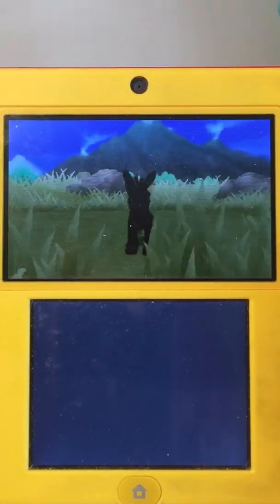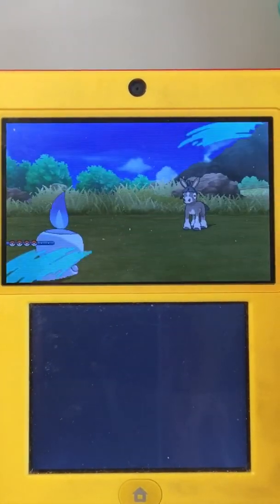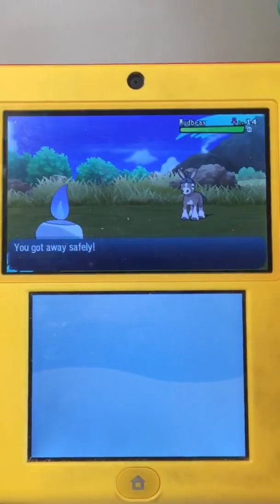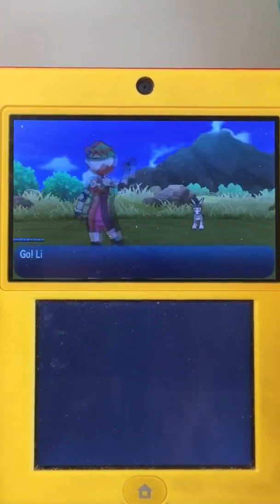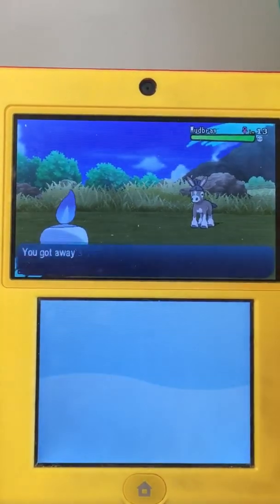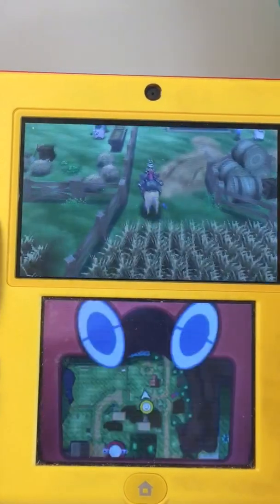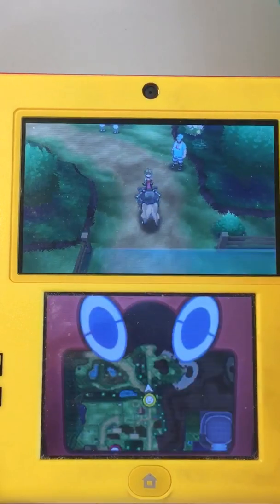Now we're battling a Pokemon. I really don't want to battle this, because it has something super effective on the Litwick, and it's stronger. So we're just going to run away. I want to show you guys both, but I don't want to give away stuff because this is a walkthrough. So we're just going to go here because it's closer. Whoa.